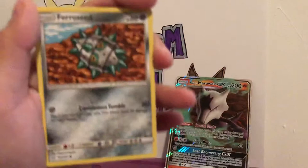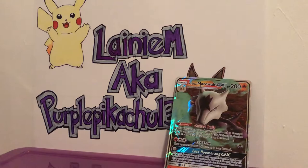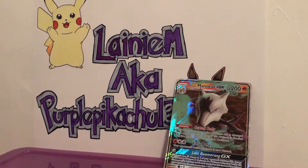We got Pancham, Ferroseed, Pidgeotto, a Reverse Holo Dangerous Drill, and a Bronzong — non-holographic. Come on guys, we gotta get something. So far we've only gotten these two cards, which are nice, don't get me wrong, but I'm due for something really good.